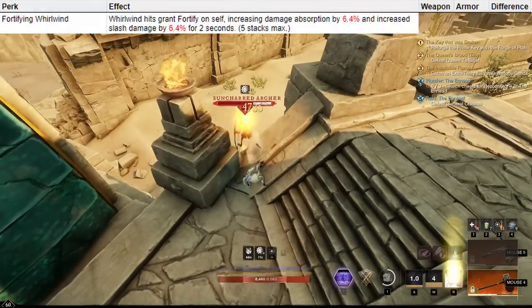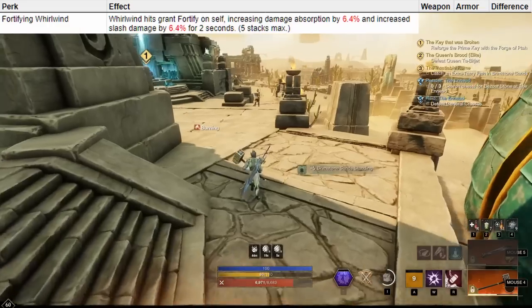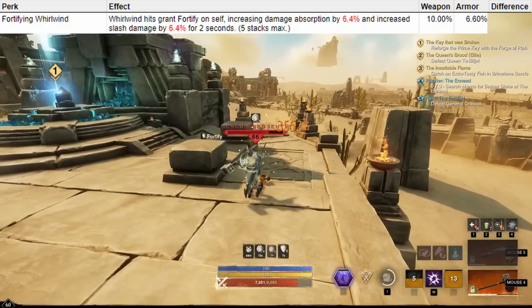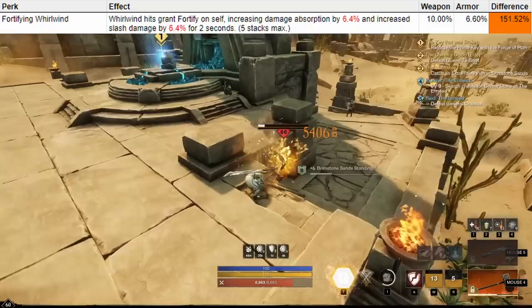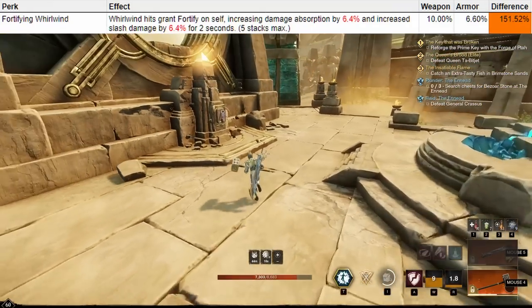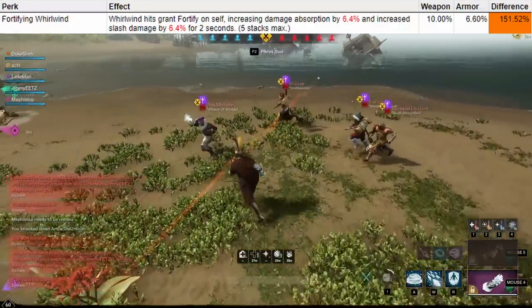Fortifying Whirlwind gives you Fortify with each hit and also increases your Slash damage for 2 seconds, for a maximum of 5 stacks. On your weapon this is 10% per hit, and on your armor this is 6.6% per hit — a 52% bonus on weapon. When I last tested this perk it had quite a few consistency issues, so it wasn't really working as intended. I think it has had a few fixes since then, so it may be better now.